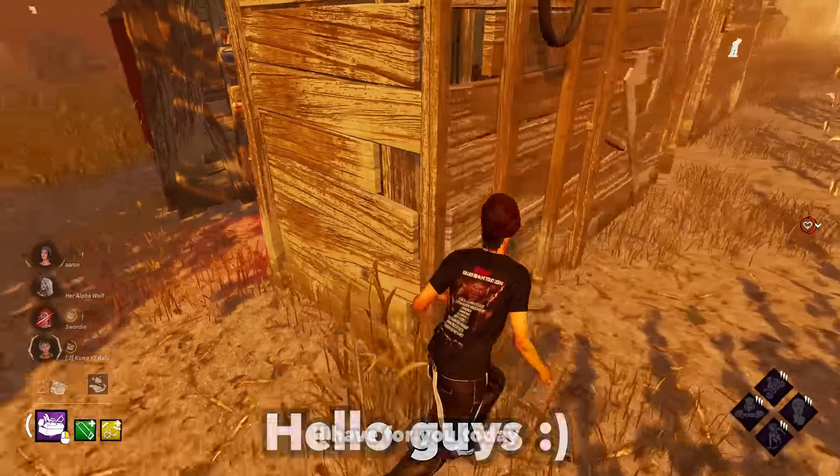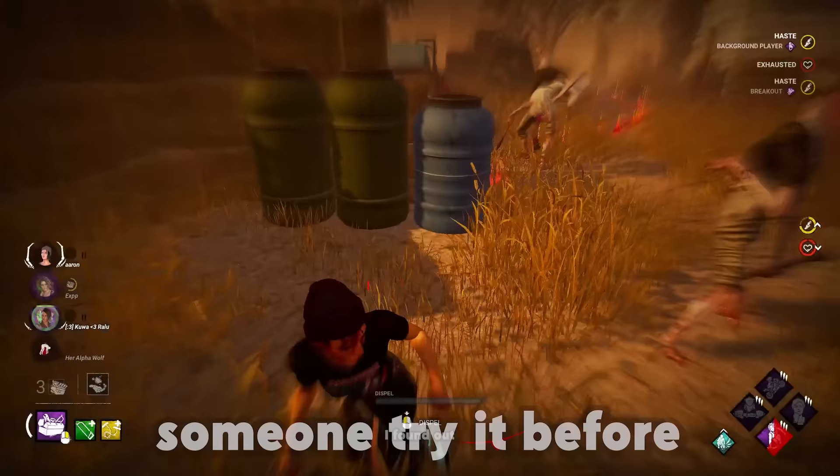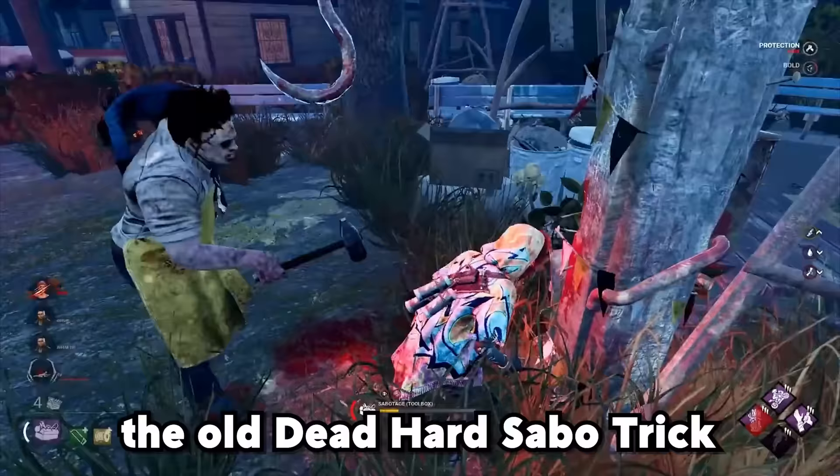Hello guys, I have for you today a perk combo so underrated that I've actually never even seen someone try it before. I found out that if you combine leader with a max speed sabo toolbox, you can sabo the hook faster than the killer can swing, meaning you can do the old dead hard sabo trick, but without dead hard.